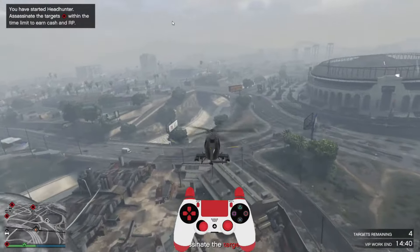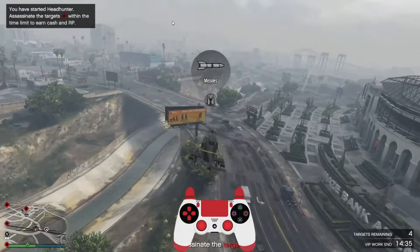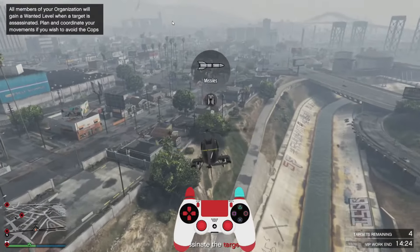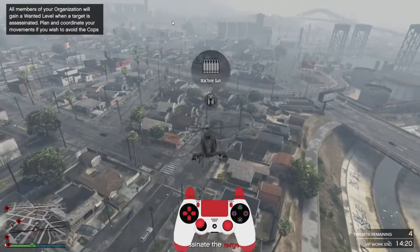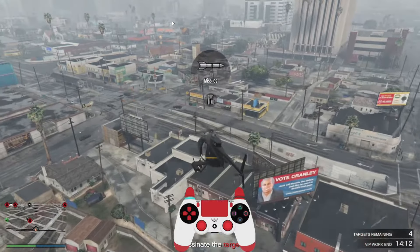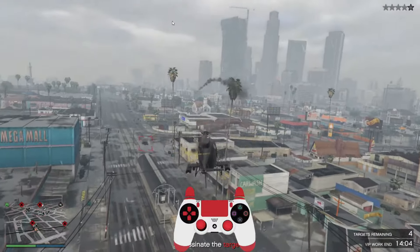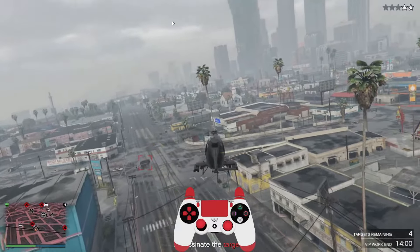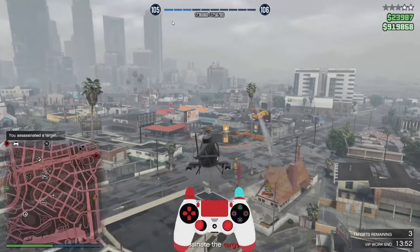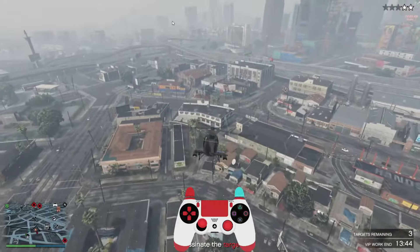Now we're gonna go ahead and teach you guys how to kill players or vehicles with a helicopter, so we're gonna do a mission right now. To have your missiles, you gotta press — I believe it's X or Square for PS4. You can switch it: you can have homing off or homing on. Homing on means missiles will lock on. Homing off means missiles will lock off. And then you can have the machine guns too, so you can switch.